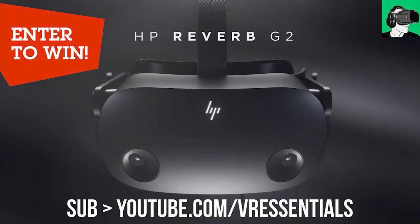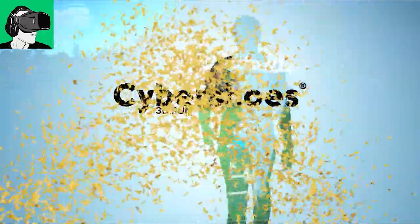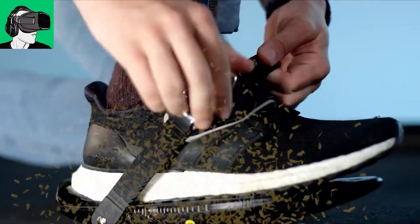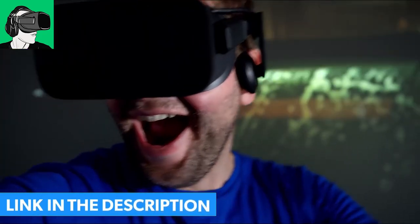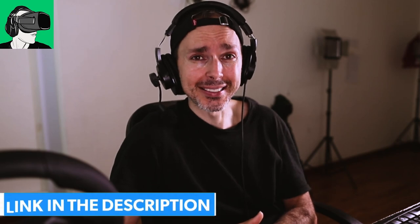But first, do remember you can go to the link in the description below to enter to win a brand new HP Reverb G2, as well as a brand new pair of cybershoes with the gaming station, the cyber carpet, the cyber chair — everything that goes with it. A third winner will get a voucher worth 50 US dollars that you can redeem against any Oculus Meta Quest store, Viveport, or Steam store. It doesn't matter how you spend the money — it's completely up to you. HP and cybershoes will be sponsoring their own things, so they will be the ones who send it, not us.